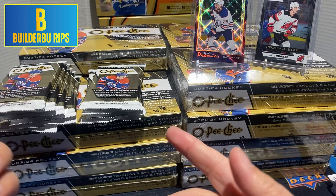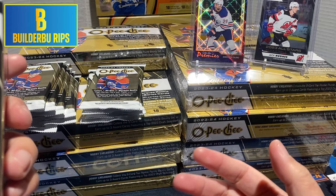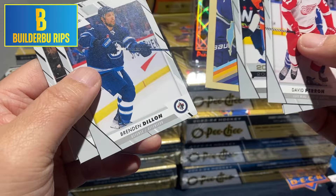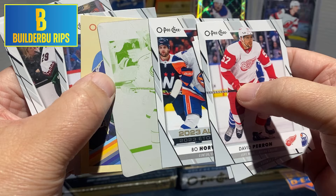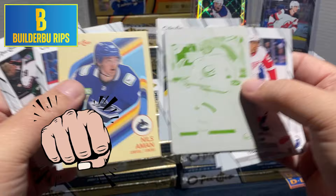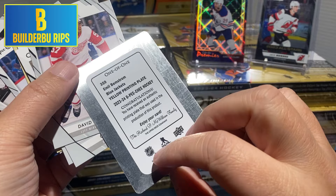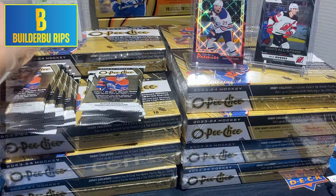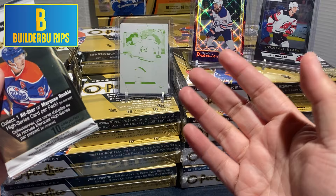So the one thing about OPC is the checklist is huge — like 600 cards — so you get to see some players that you normally don't see too many cards of. David Perl, Cody Ceci, Ryan Strome, Bo Horvat All-Star, Niles Amon — what's this thing sticking here... a printing plate! Oh wow — a printing plate of a Blue Jacket. A 1-of-1 printing plate. Emile Bemstrom. I'd be a lot more excited with the 1-of-1 if it wasn't a printing plate, and if it was of you-know-who.